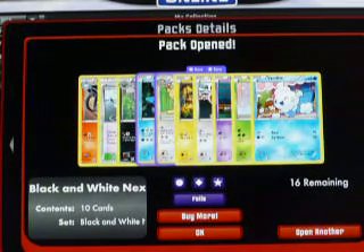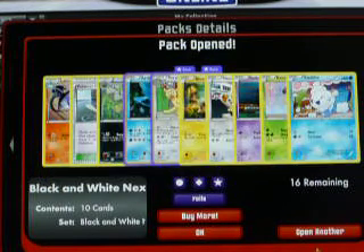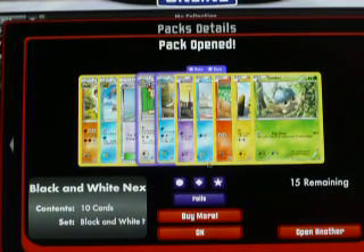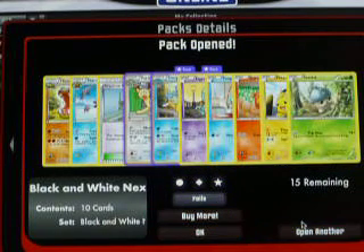Next pack — we just got that Zapdos, now we got an Articuno, and we already had the Moltres earlier. Next pack: Saimipur and Persian. Three packs in a row I got a Persian.